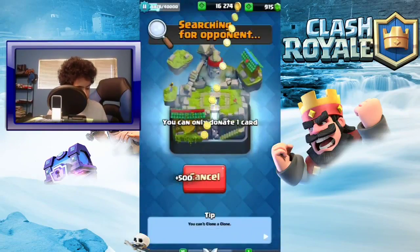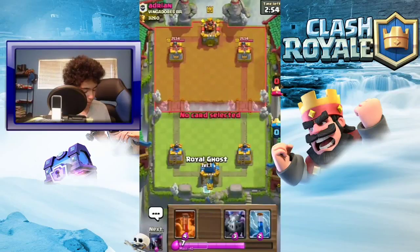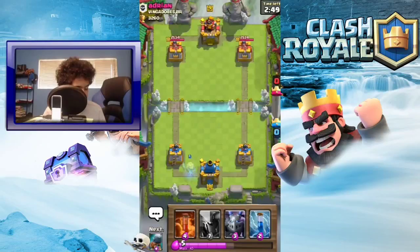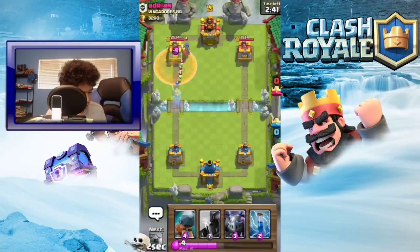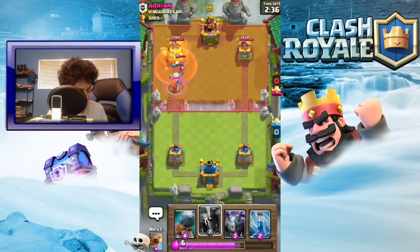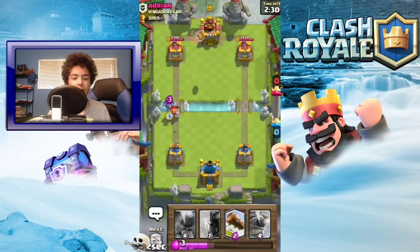Let's do one more battle just to see if that wasn't a fluke. Royal Ghost in the back - my nose is itchy. Let's see what he does. He puts down a Witch - I'm gonna wait till he puts down anything else. No? Okay, put down a poison there and there's a Valkyrie.